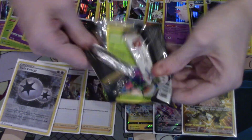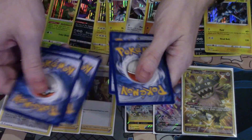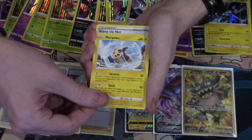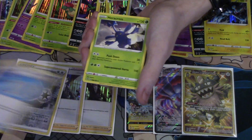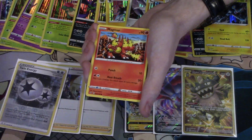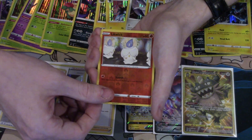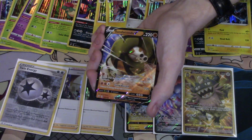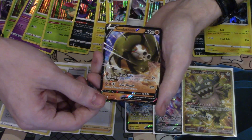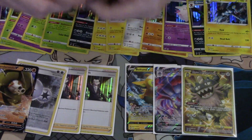Final two. What can we get? Another V would be pretty ideal. Morpeko, Scoop-Up Net, Heracross, Scyther, Volibee, Dreepy, Magmar, Galarian Yamask, a Reverse Foil Litwick — and there we go, a Santa Conda V! We did manage to get another Ultra. That's awesome. And a Foil Duraludon.